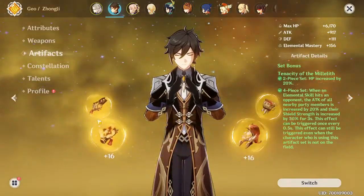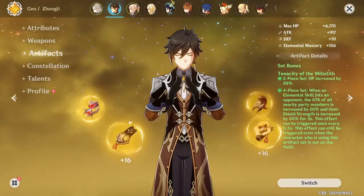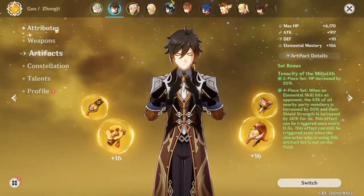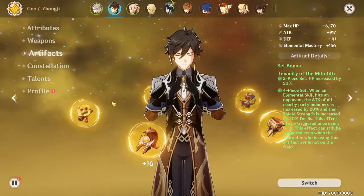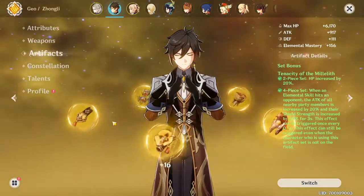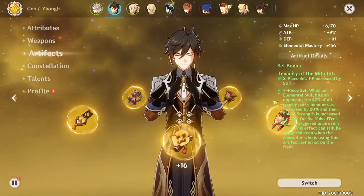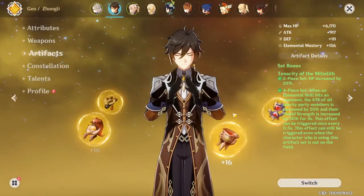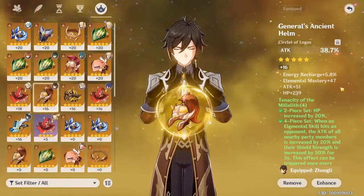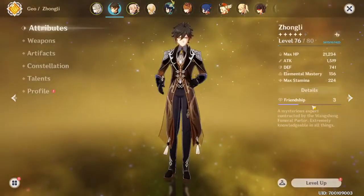I built this set very mid-max — I'm not trying to fully put all my resources into him because I'm trying to save up resources, especially for Yuela. So they're all just level 16, very basic stuff. HP, attack — this could be an HP piece and this could be an HP piece, but I wasn't lucky enough to get those.